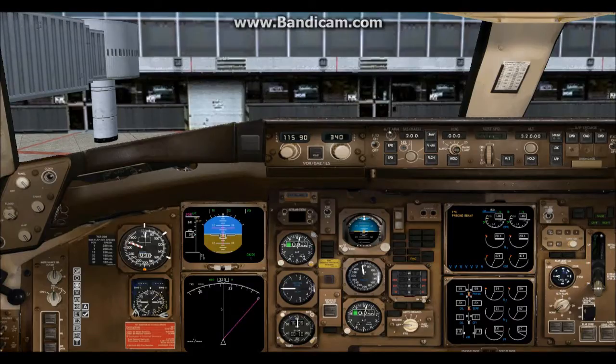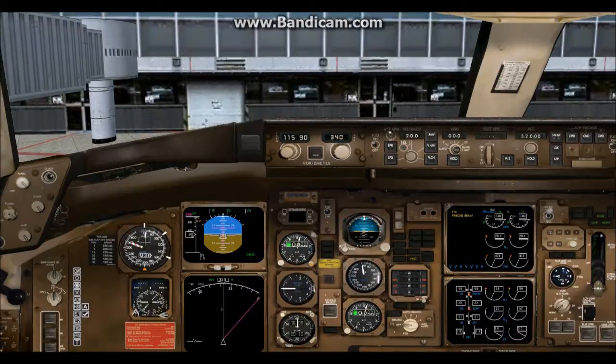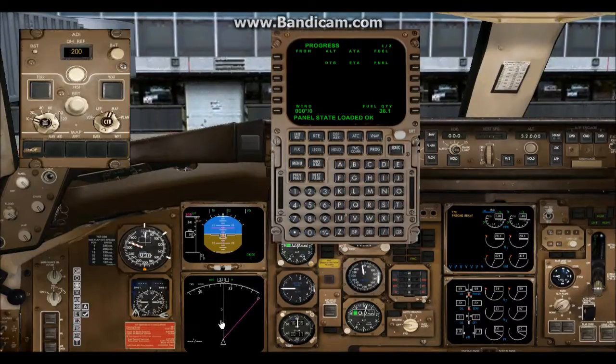Here we are in the 2D cockpit of the 757. To save time, I always come in with everything lit up and the engines running. Like I said earlier, I'm not much interested in real world procedures because I fly in the real world and come in here just to have fun. So in order to expedite things, everything is lit up and ready to go — now all we have to do is do a little programming. To do that, we light up the EFIS and the FMC, and I'm going to expand this so it's easier to see.